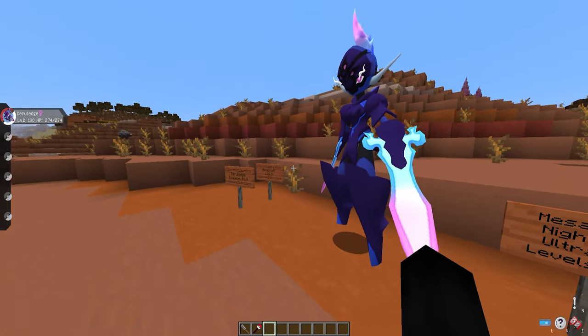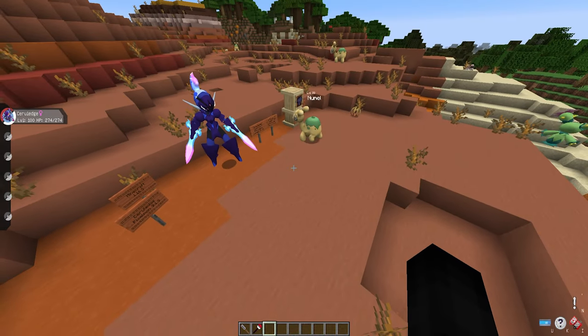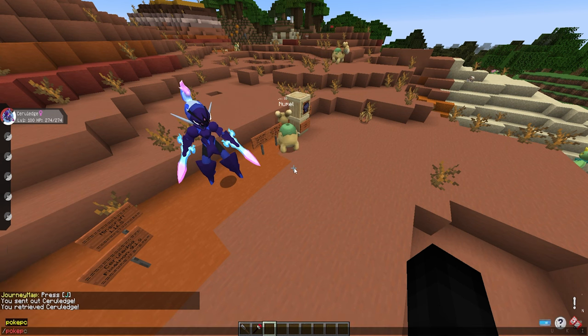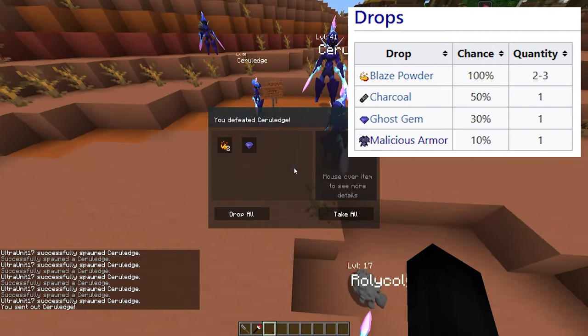The easier way to actually get Malicious Armor is, believe it or not, KOing Ceruledge. Yes, the Ceruledge that spawn in the wild have a chance of dropping Malicious Armor. So let's spawn some in and go over their drops — let's get into battle with Ceruledge.